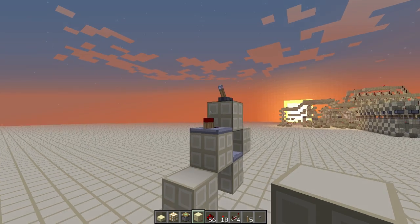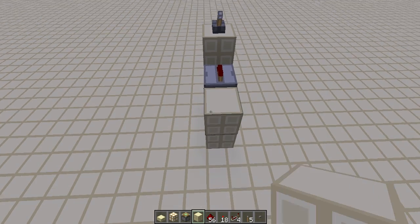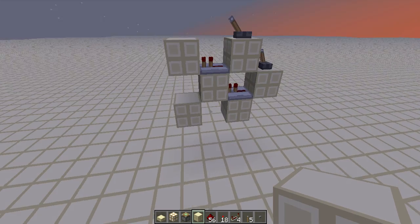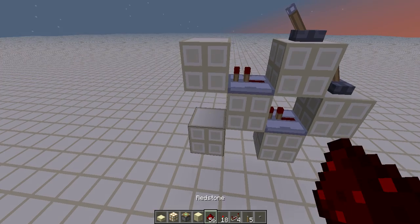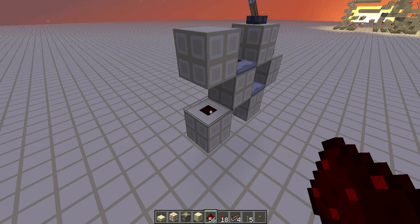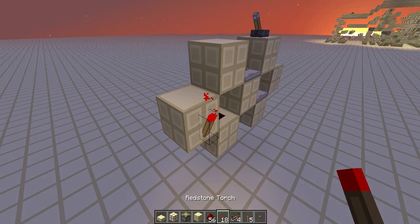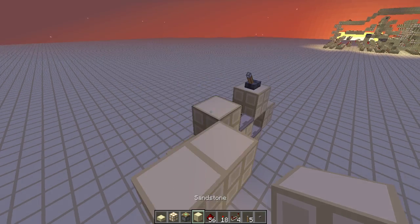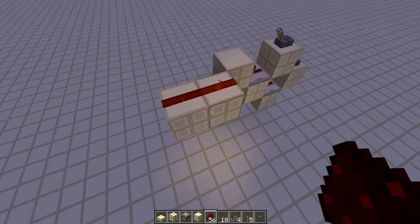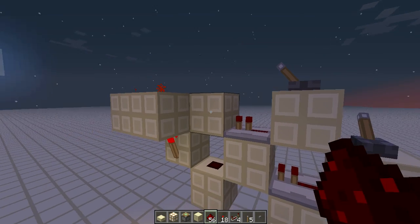Sorry for the lag. My recording software lags my computer. So now join them together like this, so they all go into the same spot. And we have an OR gate right here. Put a block and invert to the side, and place two blocks on top of that. And run redstone on top. This will be our output. So we have a NOR right here.